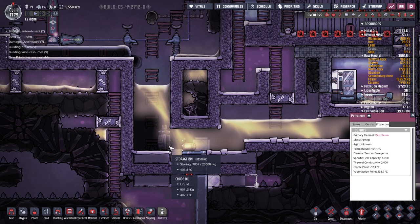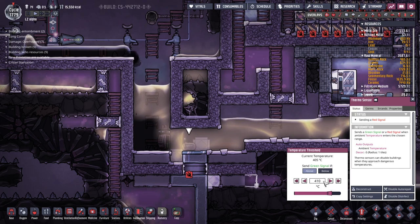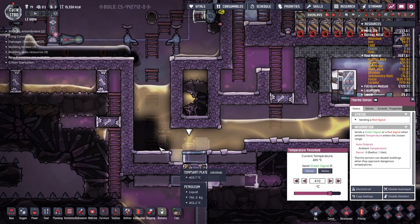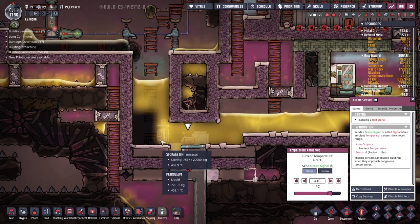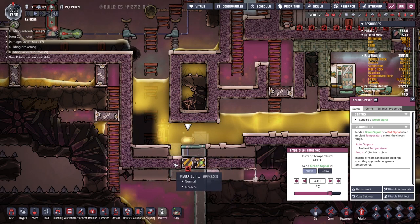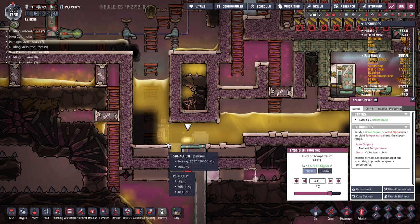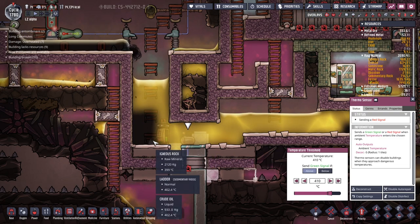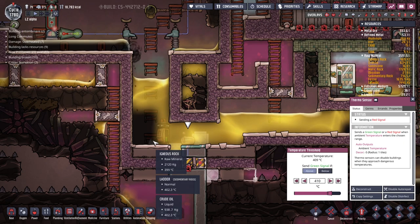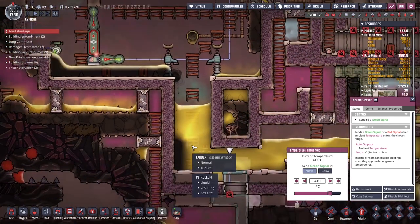This door either opens or closes at the dictate of this thermosensor. If we get above 400°C the door opens; if we get below 400°C the door snaps closed. When the door is closed, it acts as a heat sink passing heat from this window tile to this temperature shift plate, which then boils up our crude oil. The crude oil, if it gets above roughly 403°C, will transition into petroleum. We've got crude oil here and slowly as this door closes it starts pumping heat into the crude oil — we can watch it change slowly but surely into another form. We've got 402.1°C — if we put the threshold to 410 we can watch it happen.